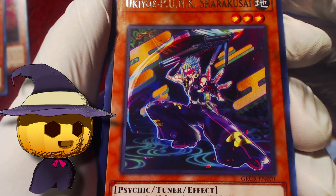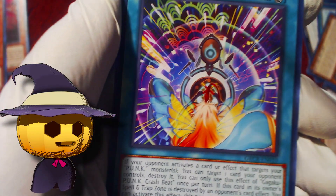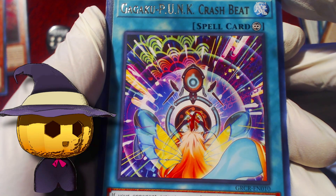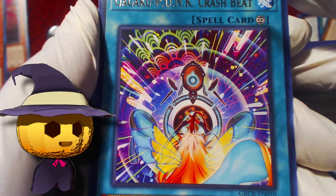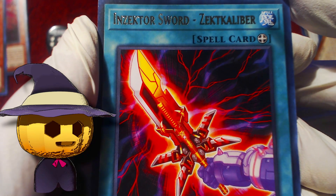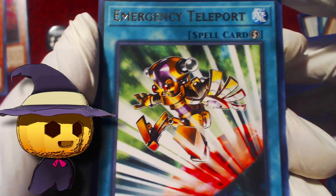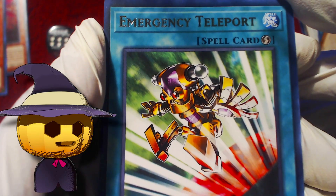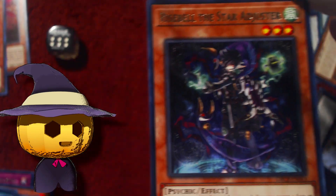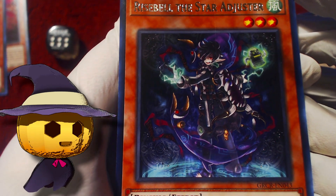Ukiyo-e Punk, Charakusai, Gagaku Punk Crash Beat — actually I think it's a different card — Zector Sword Zect Calibur. Oh nice, Emergency Teleport — I'll take that! And Respell the Star Adjuster as the last card. Pretty sure I put four from the back but maybe not.